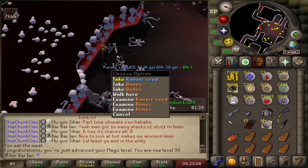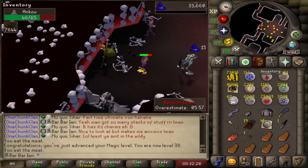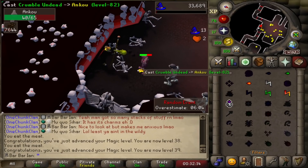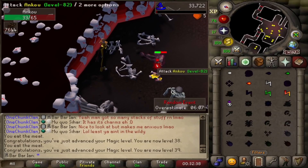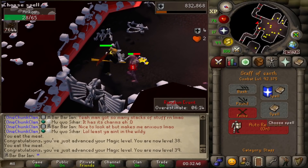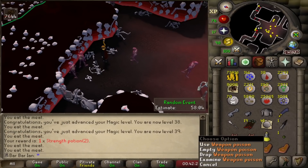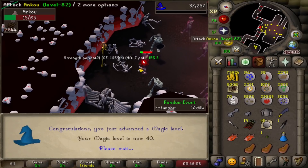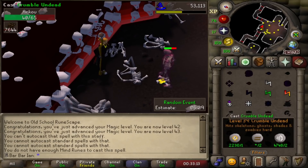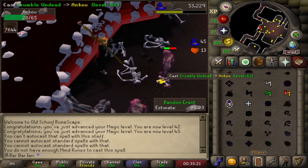Got a ranar seed from ancus - I'll hold on to it in case I get a graveyard random to bank soon. There's 39 magic, so I can now cast crumble undead - it's the strongest spell I can use on ancus currently, which I'll start using once I finish with my mind runes. It's going to boost my magic levels so much faster. You can't auto cast crumble undead, which is pretty lame. There's some weapon poison I'll find use for in the future. There's 40 magic. I'm just finishing up using my mind runes and it's time to start using crumble undead - the XP is much better and I can't wait to get through these chaos runes.